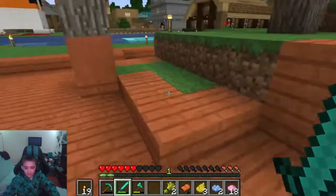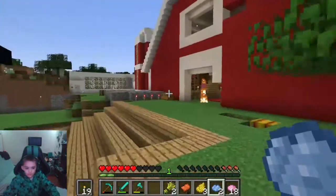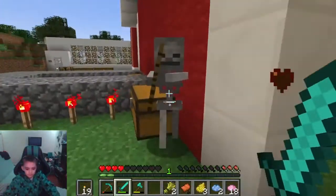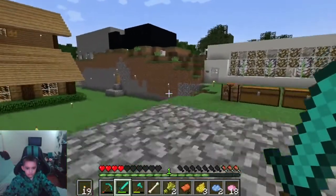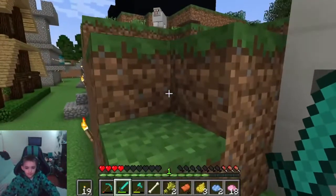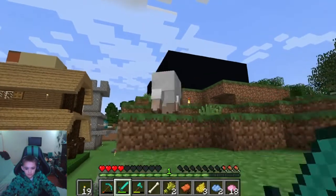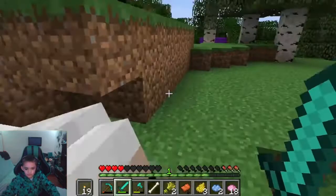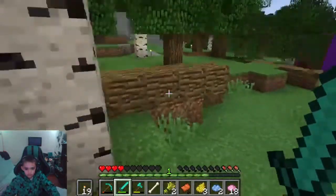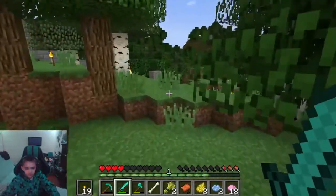Okay guys, let's go find some horses — there's gotta be some horses somewhere. That's a sheep, we don't need sheep, we need a horse. Okay sheep, we don't need you. A tree fell over, another tree fell over — big thing here, big cute thing.